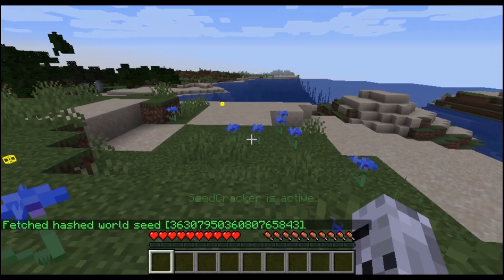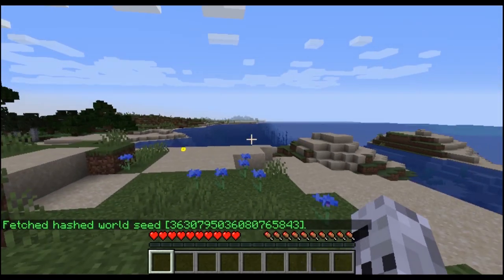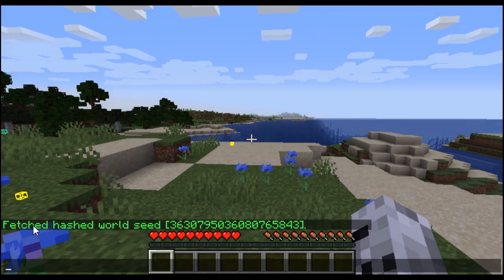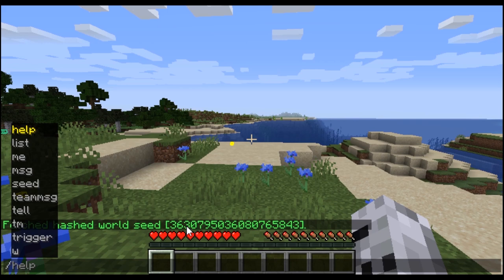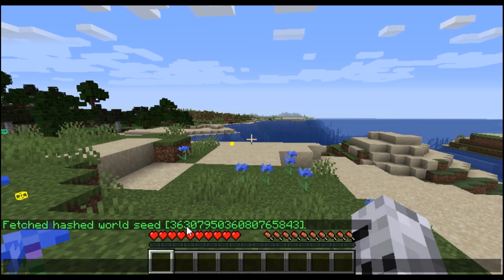Now we are in the world. The first thing that appears is "fetch Ash Ward seed", which is important to crack the biomes. Don't worry about it — it's just a temporary seed, you don't have to do anything. It triggers every time you go into different dimensions.